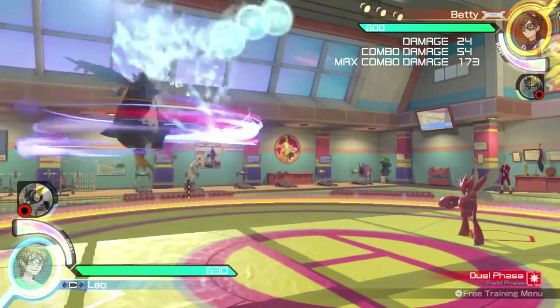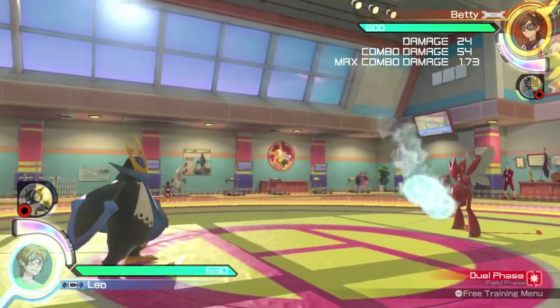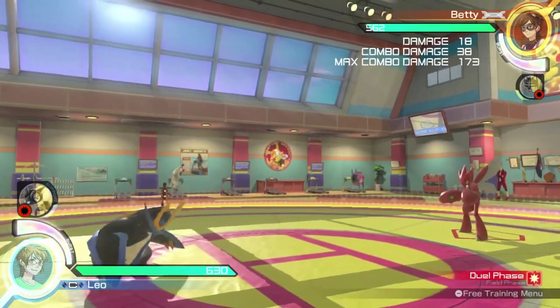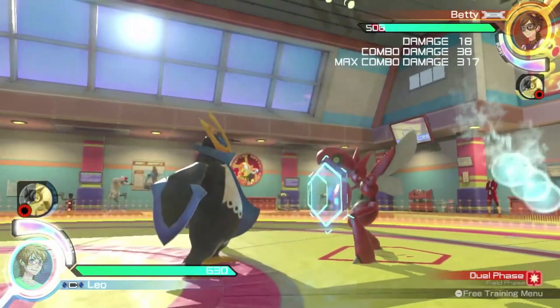Empoleon's jumping weak attack fires three balls of water in an arc in front of him. These balls do little damage but can create space between Empoleon and the opponent. If Empoleon is close enough, he can also hit the opponent with his flippers.